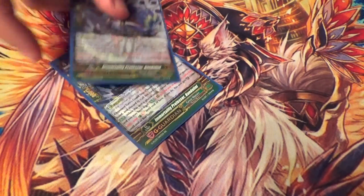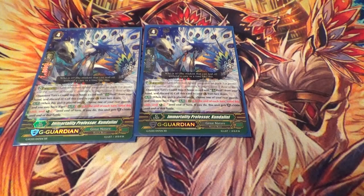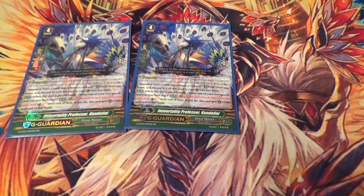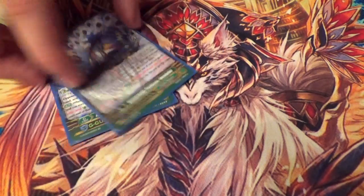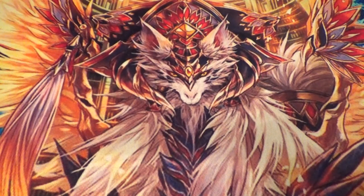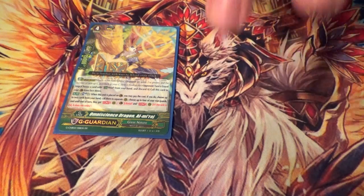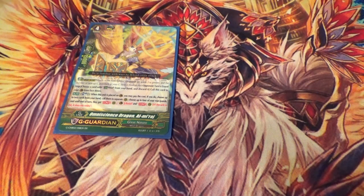Two copies of Kundalini. When you guard with him, you pick a rear guard, give it red text — at end phase, kill it off and counter charge. If he did that, he gets plus 5K shield. Typically you want to pick Ari Belly for the target, because you just unflip a damage at the end instead of actually having to kill something. It also gives the counter charge that we so crave. One copy of Almiraj — when you guard with him, you can Soul Blast, choose up to two things from your hand, call them to R, then choose up to four rear guards and give them Resist, and even if they hit they don't retire.